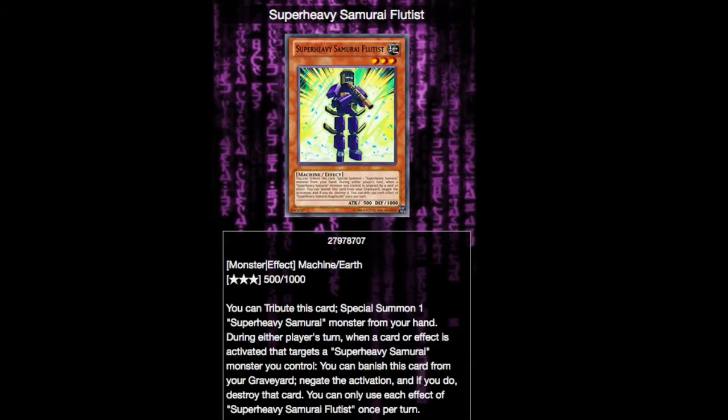It's just a very helpful card for getting the deck running and building up your field. The next card is Super Heavy Samurai Flutist. It is a level 3 monster, so unless you're running some rank 3s — which I actually am — you're probably not going to get many plays off of it. What it does is: when you tribute it, special summon one Super Heavy Samurai monster from your hand. During either player's turn, when a card or effect is activated that targets a Super Heavy Samurai monster you control, you can banish this card from your graveyard, negate the activation, and if you do, destroy that card. You can only use this effect once per turn. It's helpful because we're running a few Big Bin Ks, which let you attack using defense values as attack points. It's a nice effect protection from the graveyard, which the deck unfortunately is sorely lacking.